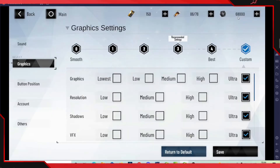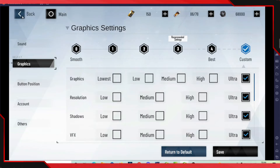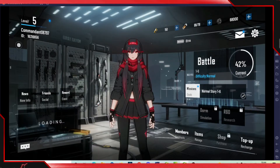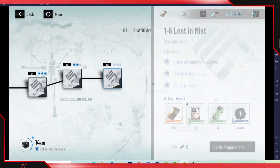Everything is set to Custom — I'll enlarge the screen and set everything to Ultra. Save that, and there we go. My laptop is pretty good so everything runs smoothly. Go over to Game Controls, or I'll go back into a match first.